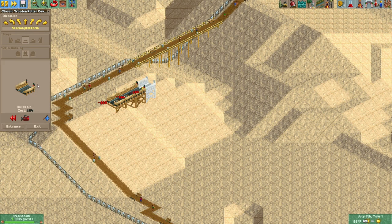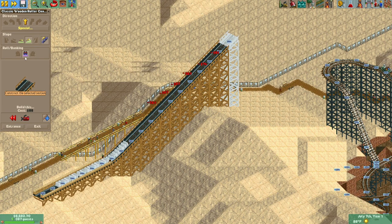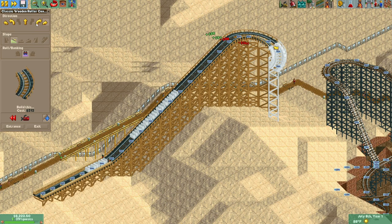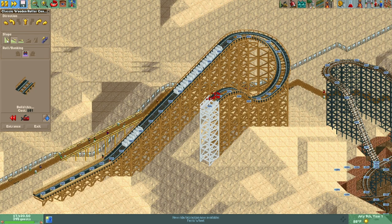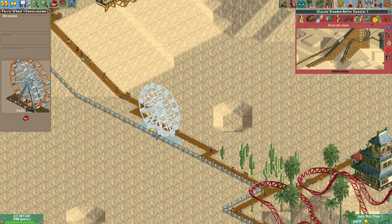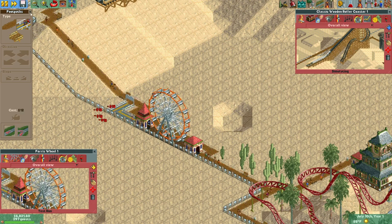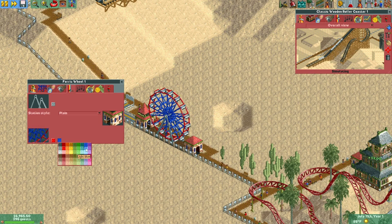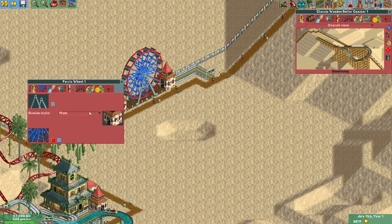We'll build it over here with two trains. And there's the Ferris wheel — let's build that real quick just so I can say I have all the rides built. Let's make it red and blue — maybe a light blue. I like that, it's fun. The price looks okay — they're probably not going to pay much more than that for a flat, gentle ride.